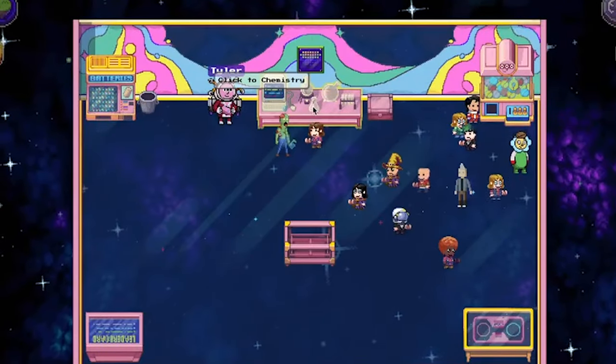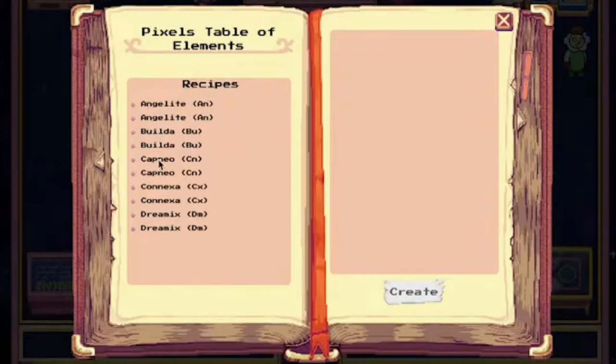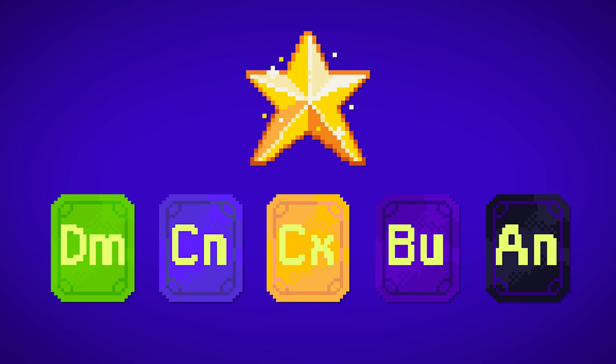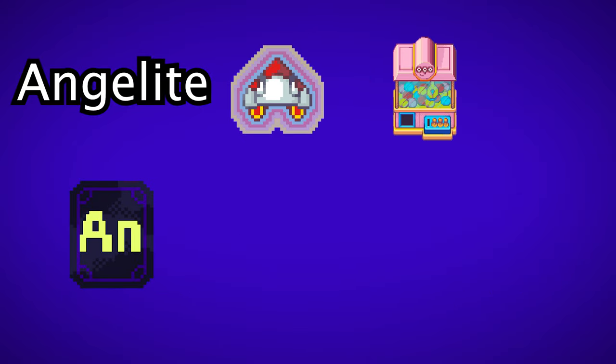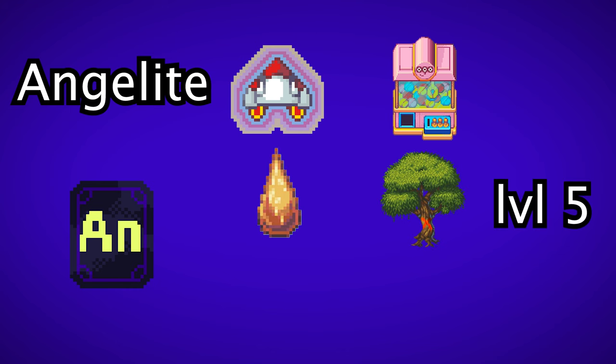Let's craft these elements. You can do this at the table in the middle. You need all 5 of them for one Mocha star. For angelite, you need an angel aura which you can get at the claw machine, but you also need sap and a blue potion.